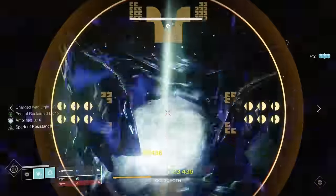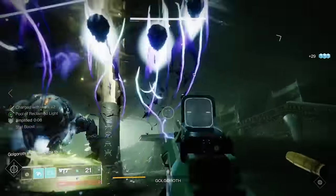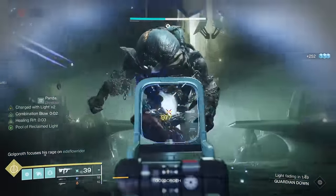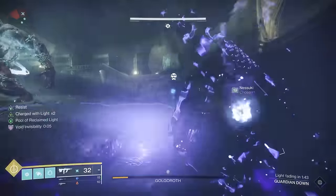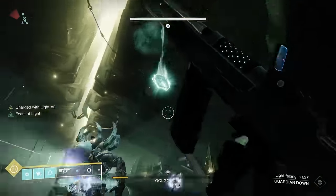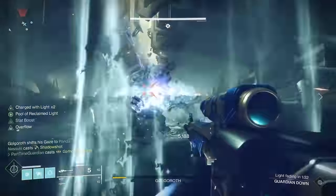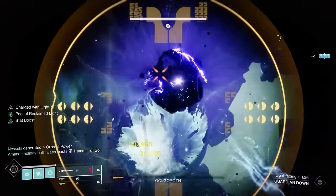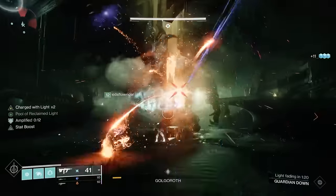One thing to keep in mind is if you miss a ball — let's say you only did 1 and left 5. Golgoroth has a wipe mechanic where if you get to 6 total balls that you didn't collect, that will wipe the entire fireteam. There are also adds continuously streaming into the pit area, so the person not gazing should use Witherhorde and things like that to take out adds. If you really struggle, you can designate one person just for add clear. That's basically the Golgoroth encounter.